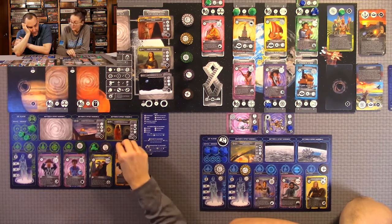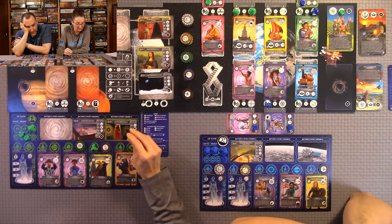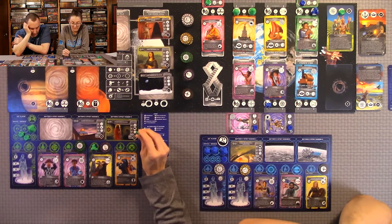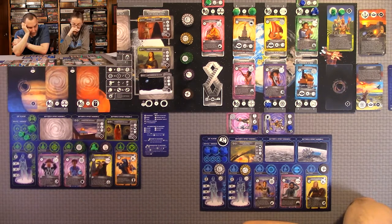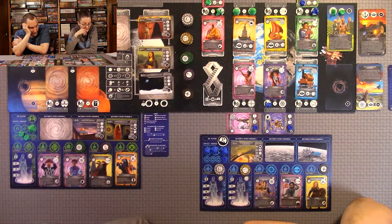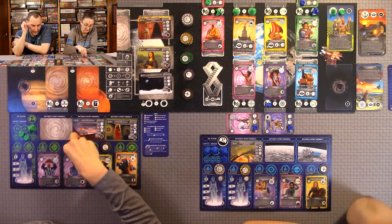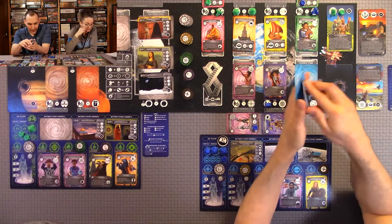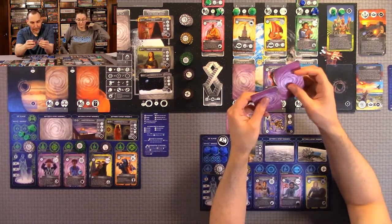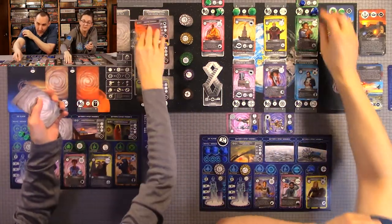Luckily I had extra ships - I have two more actions left. I'm going to go here and get four scientists from the alternate time zone. Then I'm going to trade three for three - any three for an equal amount of three. I get the cultural. We refresh and I'm still first player.